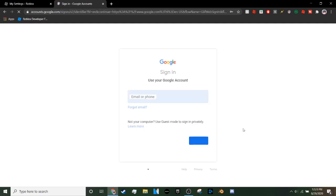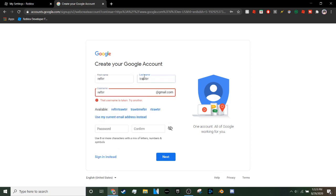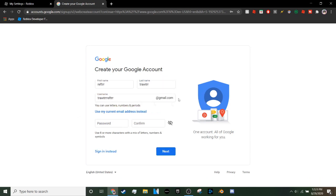Click 'Add another account,' then press 'Create a new account' and select 'For myself' to keep it simple. Type in your first name — I'm just going to type in whatever for now since I'm not making a real account. You can copy and paste a username or enter your own. If you're actually going to use this account, just change the username to something real.